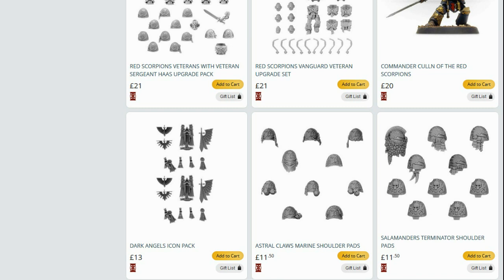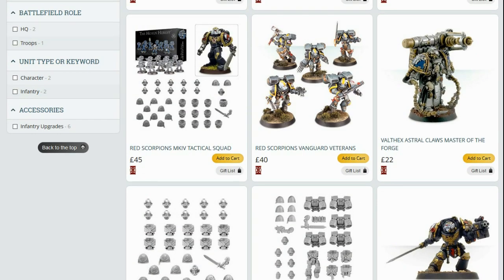So now Astral Claws — they're gone. If you ever want to paint Astral Claws, you want to paint that lovely silver and blue scheme, you're going to have to hand-paint that icon, or go somewhere like Shapeways or Pop Goes the Monkey to get some 3D printed ones.